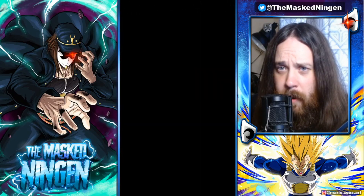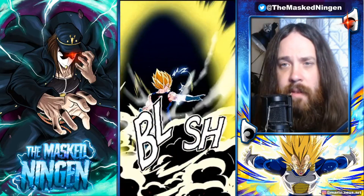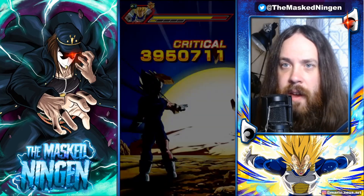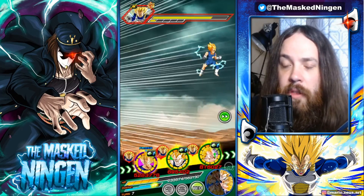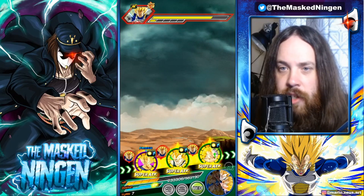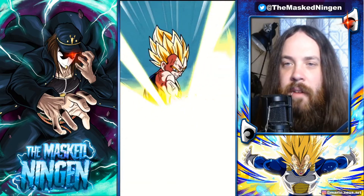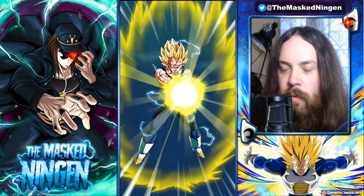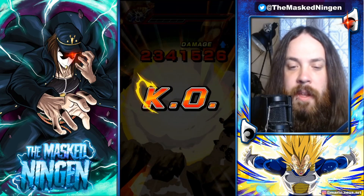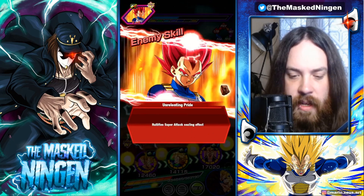Bear in mind on this build we got no Trunks, so the Margin Vegeta picked up the six orbs to give him the 20% damage reduction, but we are missing the 30% for having a Trunks on the team. Still not the worst damage from a super attack from this stage of the Vegeta event, and obviously the team has a ton of HP so we have a lot more wiggle room in terms of recovery.